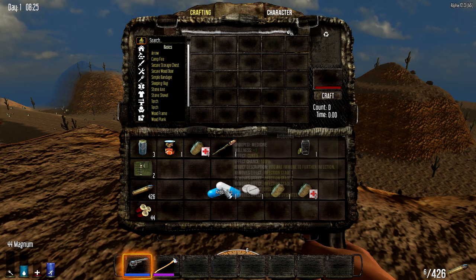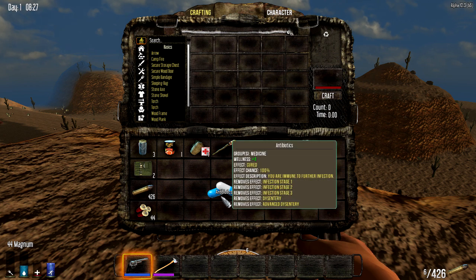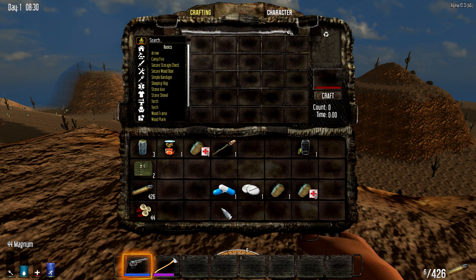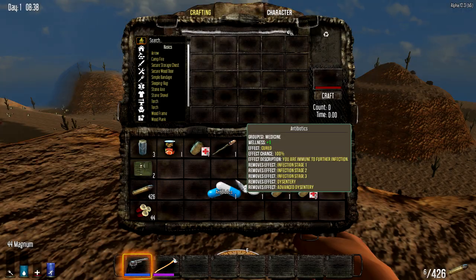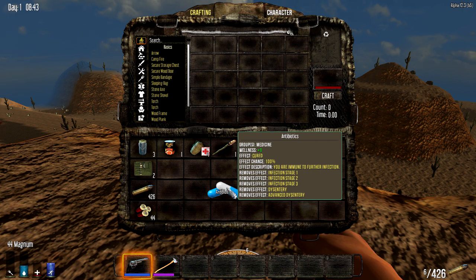The first one you're going to come across that you're going to need is antibiotics — these little white and blue pills. They're pretty much everywhere and really easy to find. Search in medicine cabinets inside houses. These can actually be crafted, but doing so requires potassium nitrate and moldy bread inside a beaker and a campfire, so it's not something you can get on the first day, but trust me, you can find these pretty much everywhere.